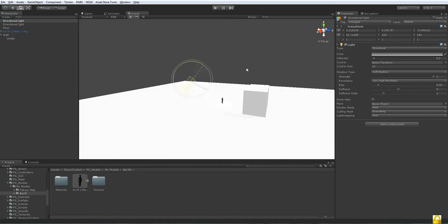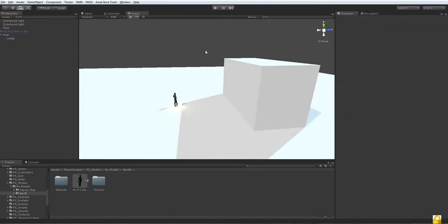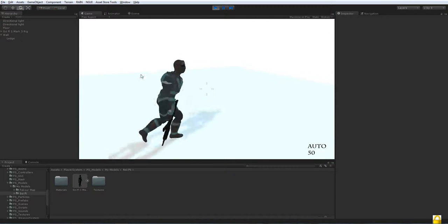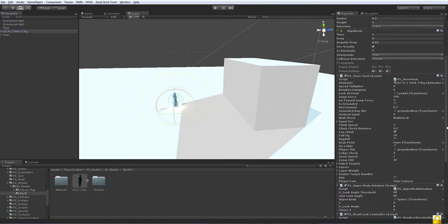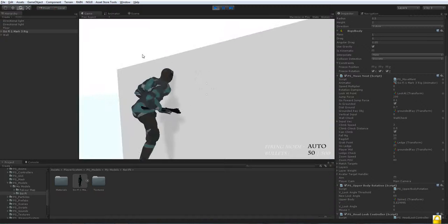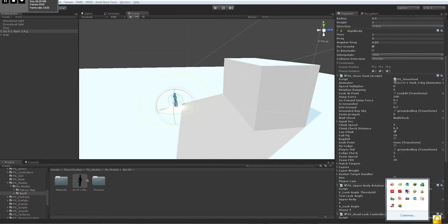I'd like to add a few more lights because it's a little too dark and I can't see well. I'll give it a slight blue sky effect. Let's give it another try — yeah, it works fine. You might want to fix the jump force: I had it set to five, it should be about 1.1, and the jump force should be 200. Let's see — he jumps fine. Everything works correctly for the ledge climb.